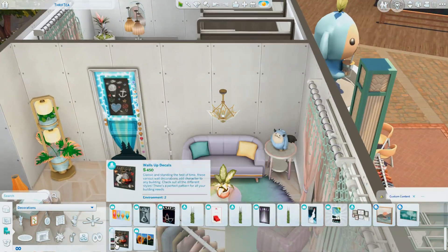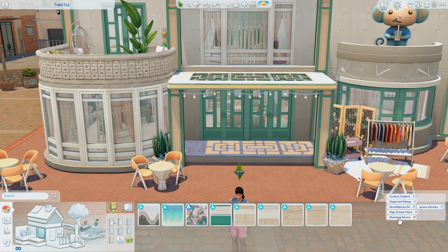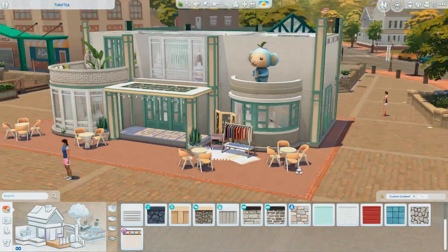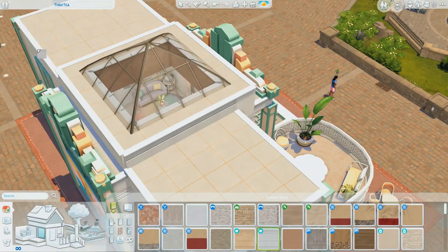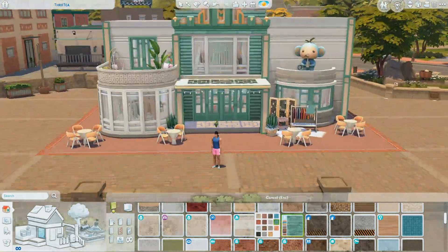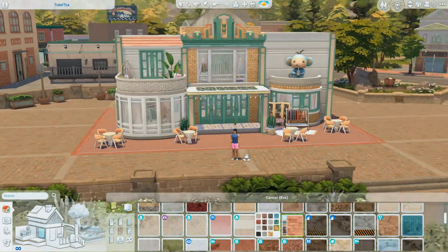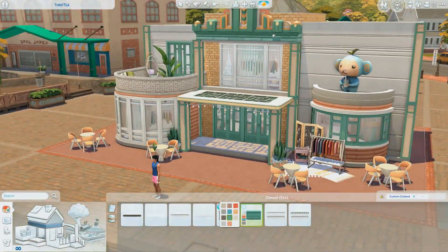This is a fun extra build I wanted to share because I really like the way it turned out. I did a lot of stuff out of my comfort zone — the color scheme is way more colorful than I usually build, and the art deco style is also very unfamiliar territory for me. But I still wanted to share it. Everything is playtested — your sims can access everything, bathrooms, upstairs, the boba station works, all the clothing racks work. It's a very functional lot.